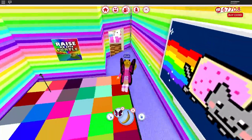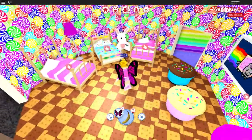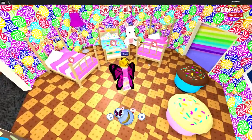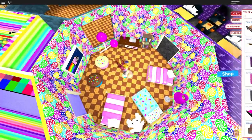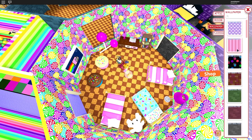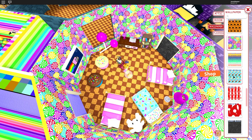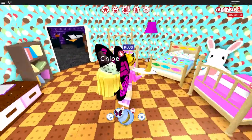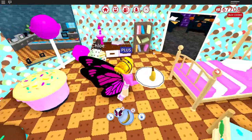We have the little play area slash gym where you can dance and watch a little TV. Then we have our candy dorm — I like how it turned out, a little crammed, but I wanted three beds. Let me try changing the wallpaper — let's try the ice cream wallpaper. Oh, I think that looks a lot better! I like the ice cream wallpaper in here much better.